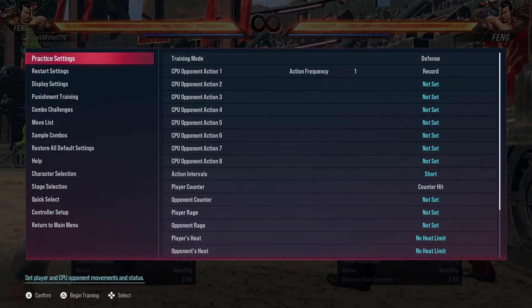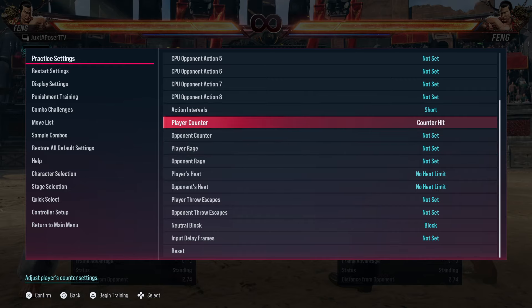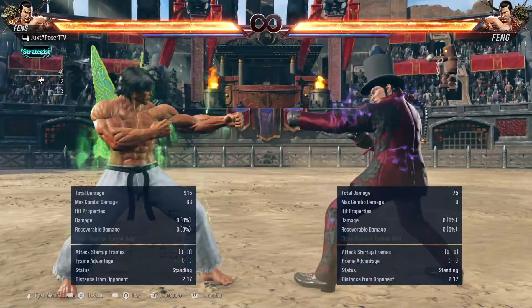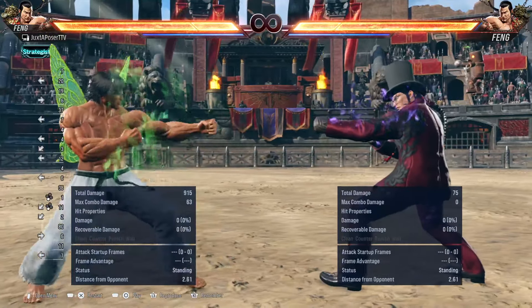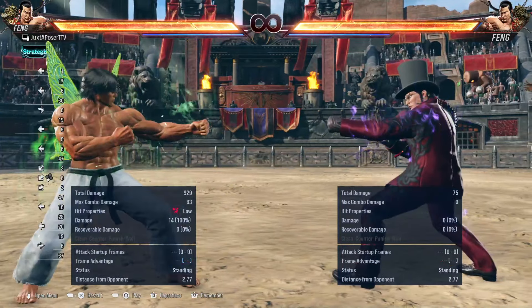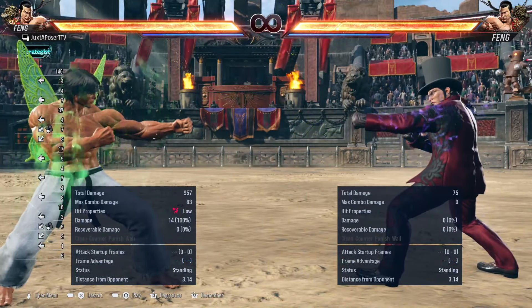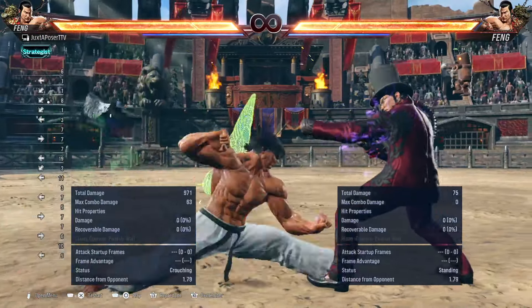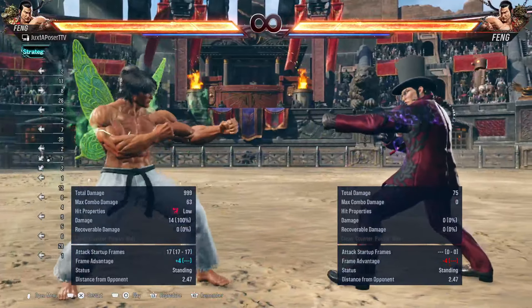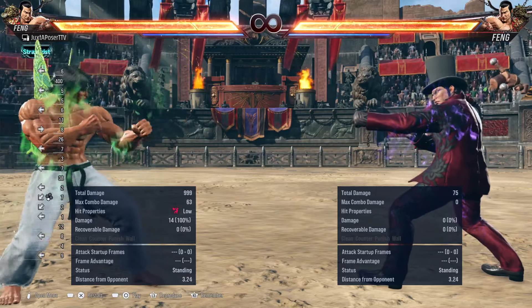One more option — this is more character-specific, not all characters can do this. If you have far-reaching lows, initiating with lows, especially if they're plus on hit, is a great thing to do. People normally don't really duck when you're at that range. In higher levels you use movement more often, but moves like many dumb back-twos for some characters, or other lows, are good ways to get in — especially against people who like to jab out when you get close.